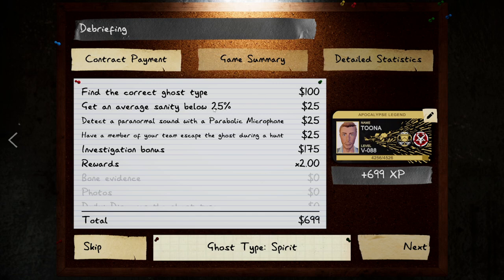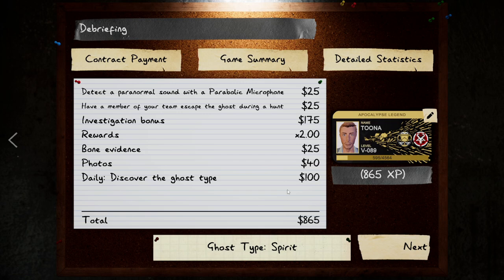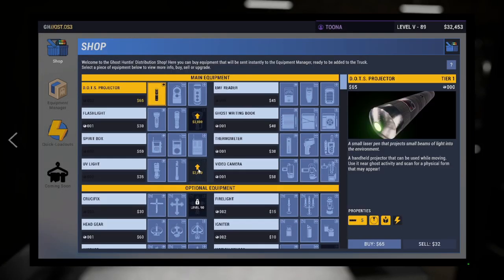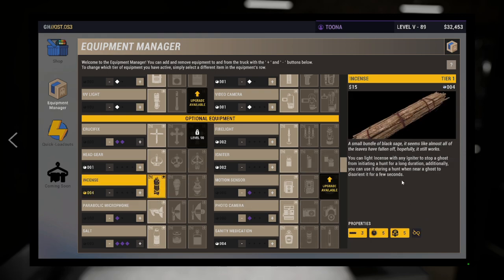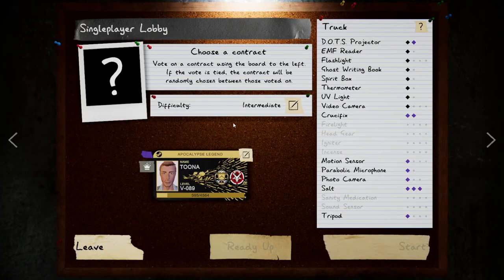If that's unlocked anything, go back to the shop, use your upgrade there. Then go into your equipment manager — if it's a new item you've unlocked, don't forget you need to buy it in the shop first, then go to the equipment manager and add it. Make sure you also make adjustments in your quick loadouts. So that is pretty much it for this one — that was up to level 10 of the unlocks for the equipment.